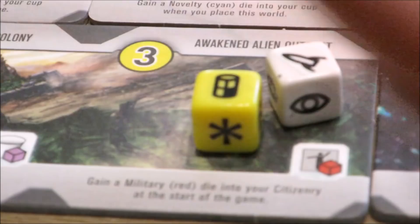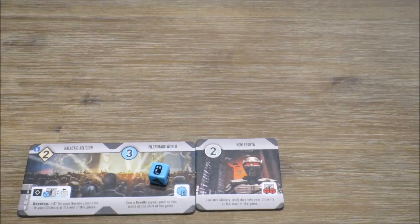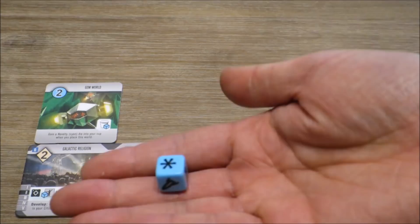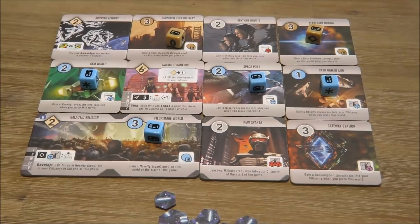Throughout the game, players will build a tableau of world and development cards, earning and acquiring new dice, benefits, abilities, and actions. I always love Roll for the Galaxy because of the synergy that exists between the dice and the tiles in players' tableaus.